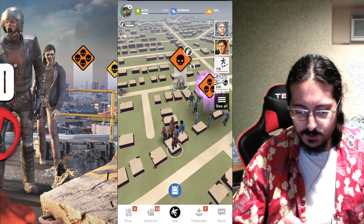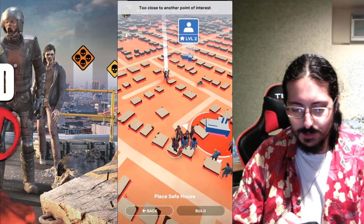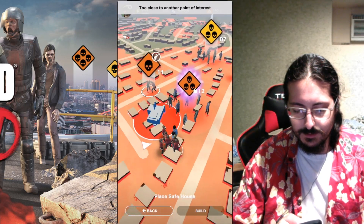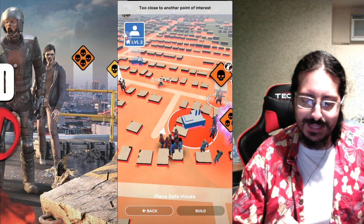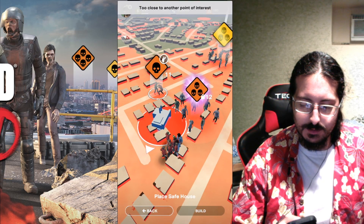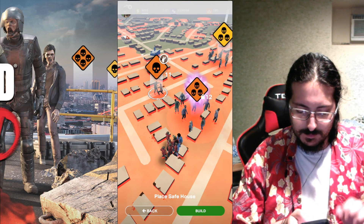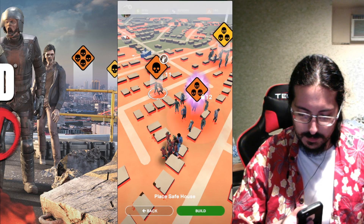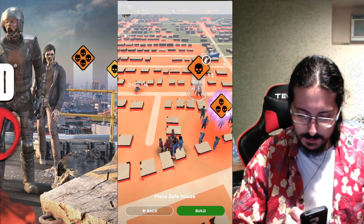First things first, we will build an armory. When you go to build — wow, I can't build it anywhere in here right now. That's a pain in the butt. Can't put my armory anywhere near here. I might be able to squeeze it all the way back there — that's about as far as she goes. So we're gonna put our armory right about there.